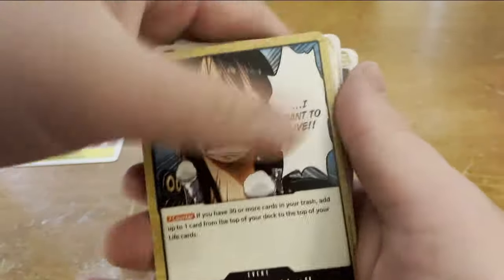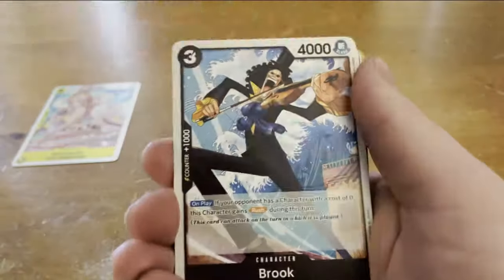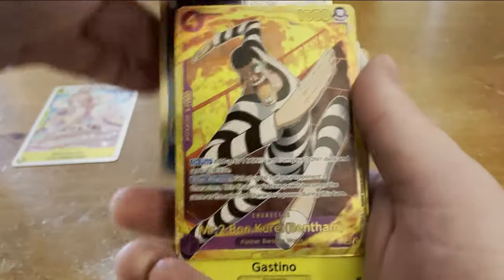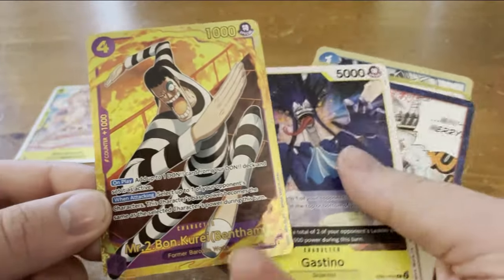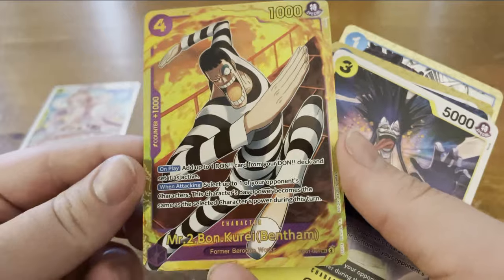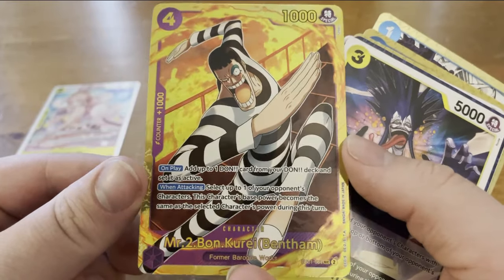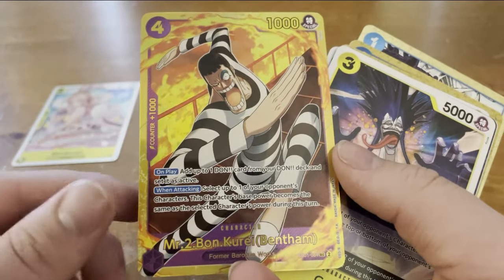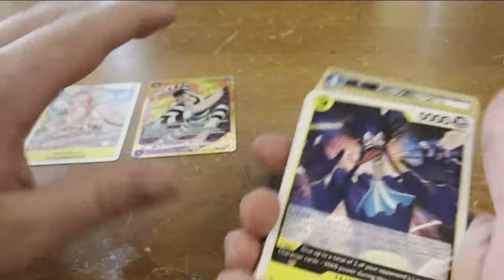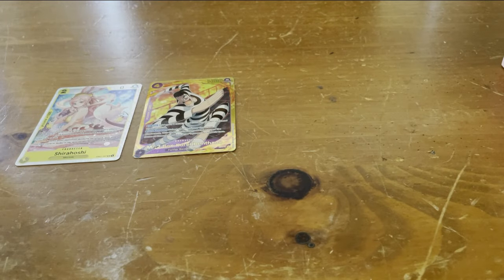I'm kind of just gonna speed through these a little bit, because we do have two whole booster boxes to open. We got our Secret Rare already — there's Bond Clay! This looks very, very nice. I think we do still get an alternate art in this set, so I think we're guaranteed a Secret Rare and an alternate art, if I remember correctly. I haven't looked into the ratios of this set too much, so we will figure out as we go along.